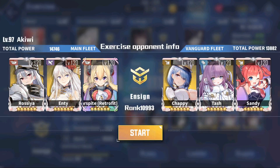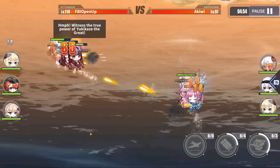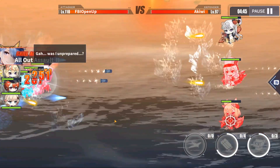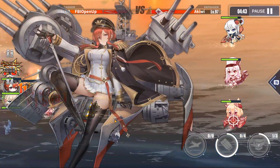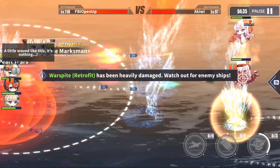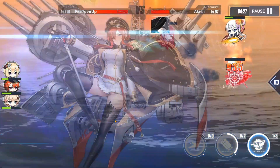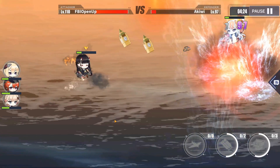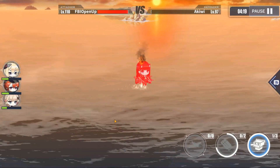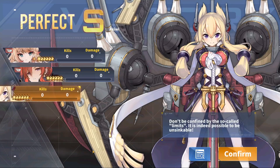On to our second battle against Akiwi. Divine Marksman procs and our Warspites trade blows. Even though Warspite does more damage than Hau in PvP where shots are guaranteed to land, in PvE those shots may not land, and Hau might have a better chance since she has four shots in her Synchronized Strike rather than Warspite's two. So it all depends on the situation — most of the time Warspite will win, but they are still both very good ships. Warspite gets MVP again.